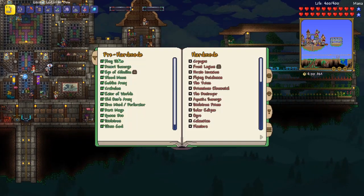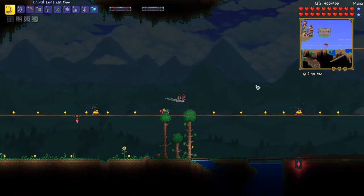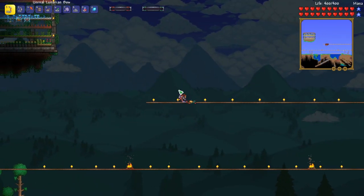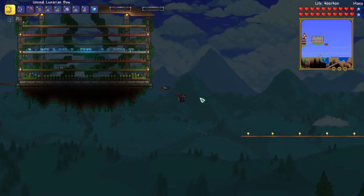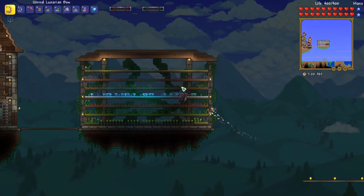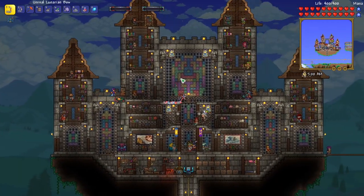We've explored the abyss and we've defeated all the pre-hard mode bosses except for the wall of flesh. So our next step is really to fight the slime god one more time so we can craft our last bow, and then start preparing for the wall of flesh. I'll go ahead and craft an arena for the wall of flesh before next episode, so we'll be ready to start hard mode. If you enjoyed the video, be sure to like and subscribe so you don't miss the next one — I'll catch you next time, see ya!